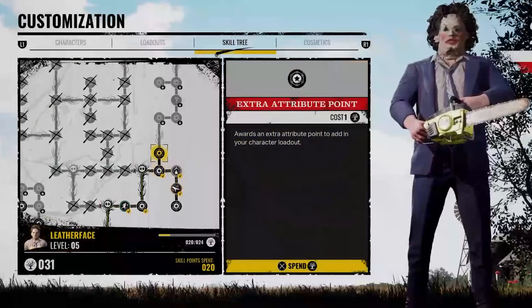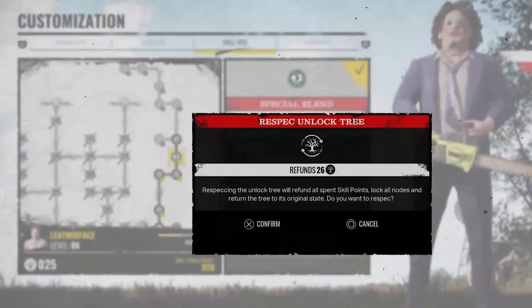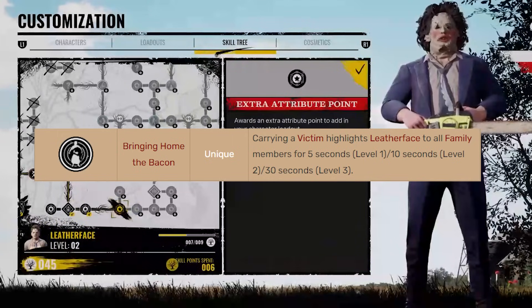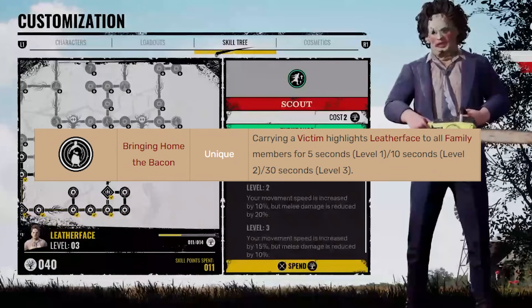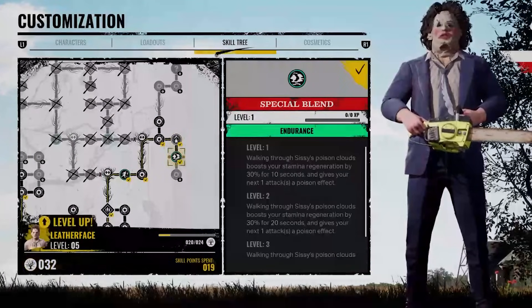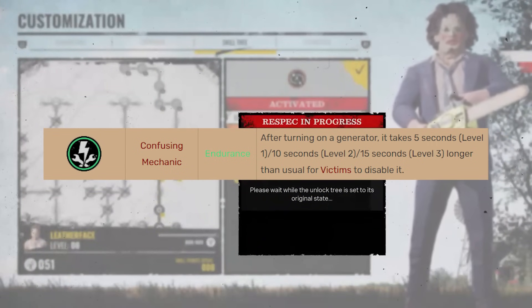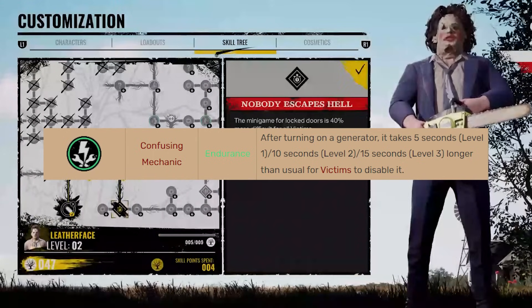The second biggest issue I have with perks in general is that some of them just feel flat out useless, or they're so hyper-specific that they might as well be useless. A great example I'm sure everybody is thinking of is Bringing Home the Bacon in the Leatherface tree — carrying a victim highlights Leatherface for all family members. What is the point of this? Aside from giving family members the opportunity to see the one and only gallows execution they're likely to see in 100 hours of gameplay, there's no point. Another perk that vexes me is Confusing Mechanic — after turning on a generator, it takes extra time for victims to disable it. It's so specific that it makes me wonder why anybody would take this over a perk that is more universally useful, like causing bleed damage or getting extra speed.